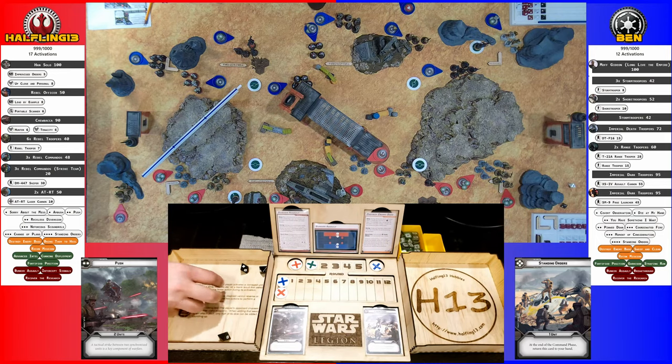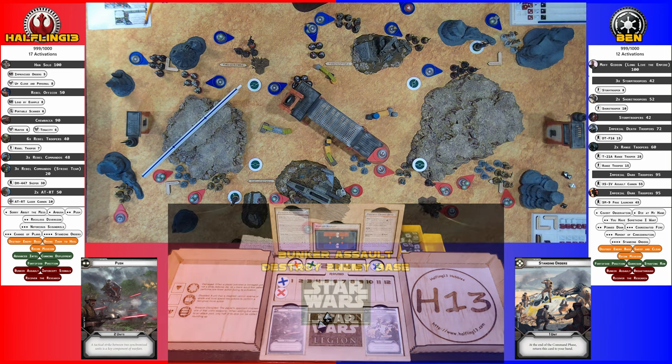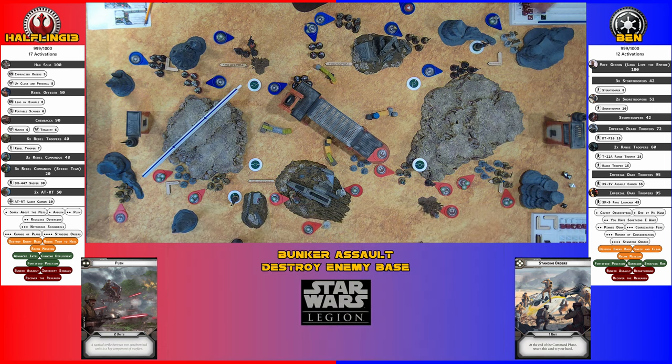Gets two hits. Two cover saves — need triangles. One block, then armor save — they have red dice. They surge to hit but not defend. Point of suppression, which is a lot to them since they only have one.